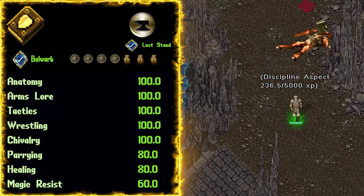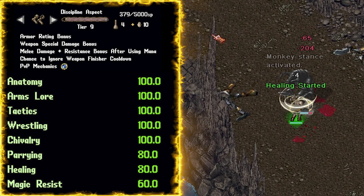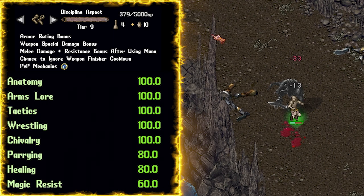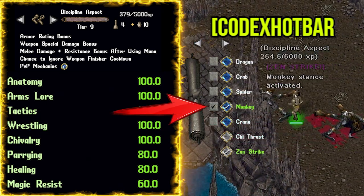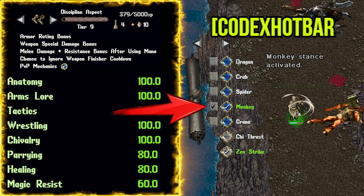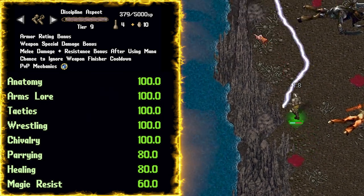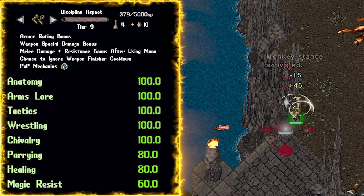Now let's talk about the aspect — here is the money maker, money saver, or both. Discipline Armor really ties everything we've talked about together. First, it will increase weapon special damage. Then, after using mana, it will increase melee damage and give us a resistance bonus. As dexers, we use mana by typing bracket codex hotbar — this little check mark will automatically reset your stance in the wrestling codex using mana. When you reactivate a stance on the wrestling codex, you get a bonus to the activated stance. Most importantly, Discipline Armor gives us a chance to ignore the weapon finisher cooldown, also working for the parry codex, increasing damage substantially after the monster is at 35% health — giving us the ability to chain finishers over and over again.